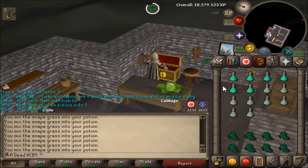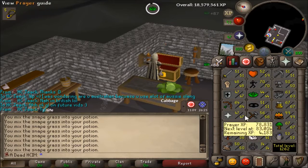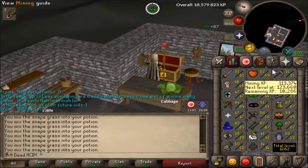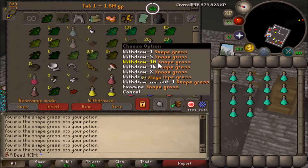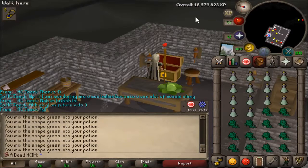Welcome to episode 16. My plan for this episode is to get all requirements, all quests, and all items for Recipe for Disaster ready. I want to get everything absolutely done, and then I want to do Recipe for Disaster on the following episode, in one episode, which I think will be pretty interesting.